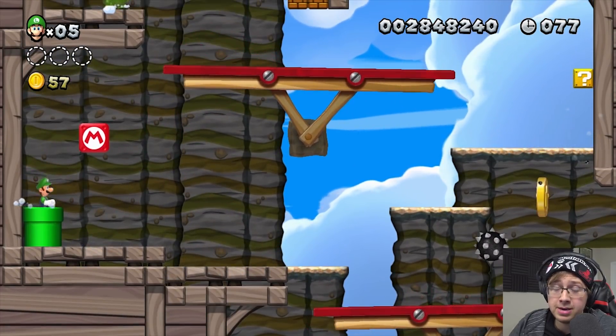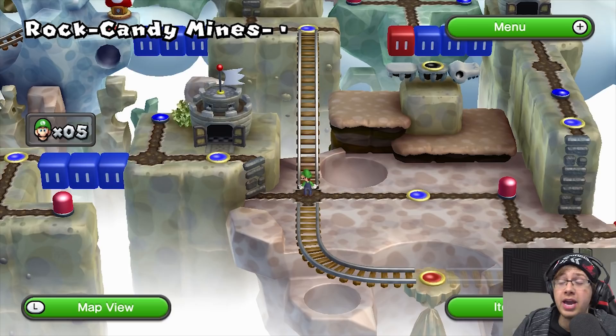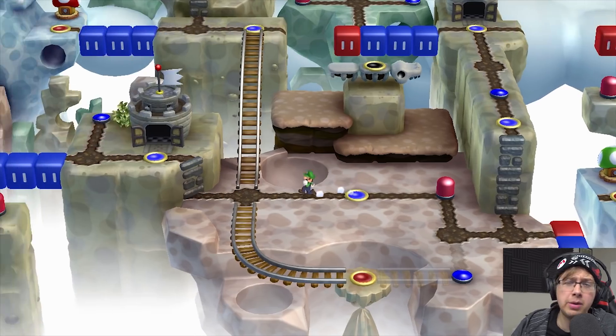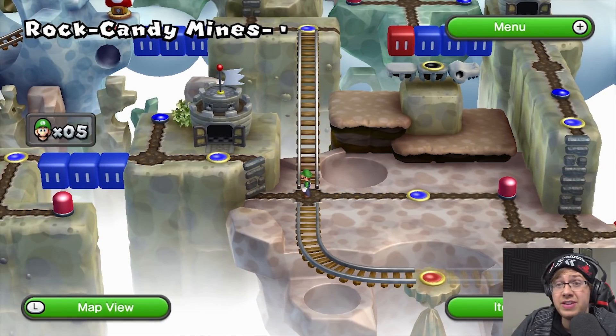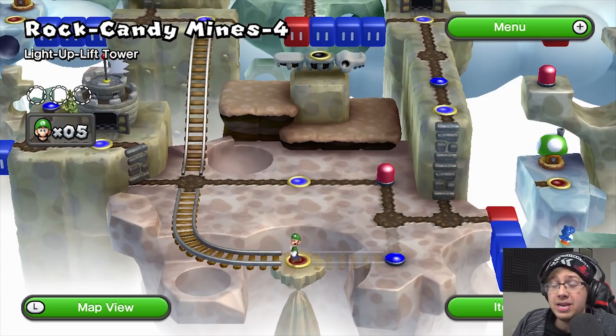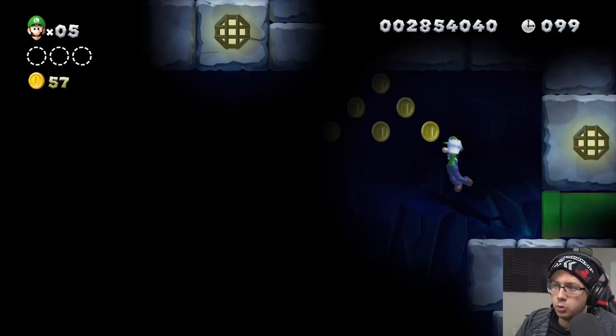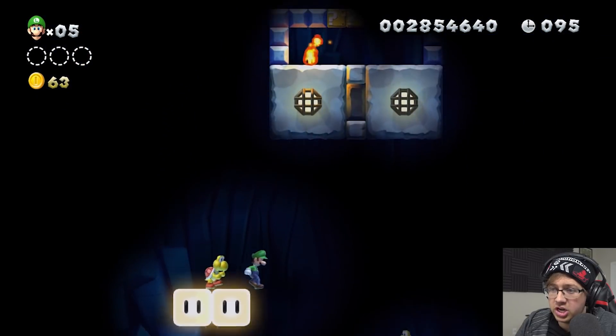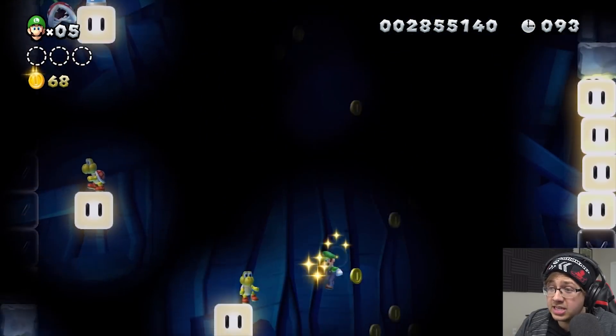Just as a heads up — I already know ahead of time we're not going to be able to do the roller coaster level in World Six, because there was no way for Nero to really mod that to be possible. Next up is Six-Four — it's very dark, genuinely terrifying. I am amazed I haven't gotten hit yet. Not a scratch!